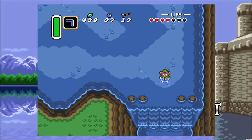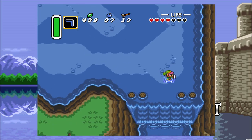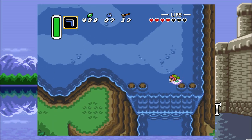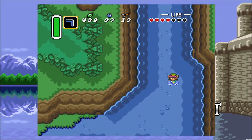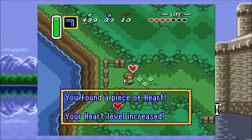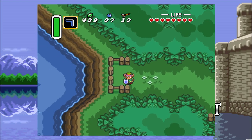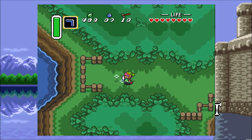From where we just got the flippers, the first thing we're going to do is go down here. The Zorahs are still going to come after you, unfortunately. We got another heart container, so our life went up. I just wanted to make sure I remembered to get that from the last episode.